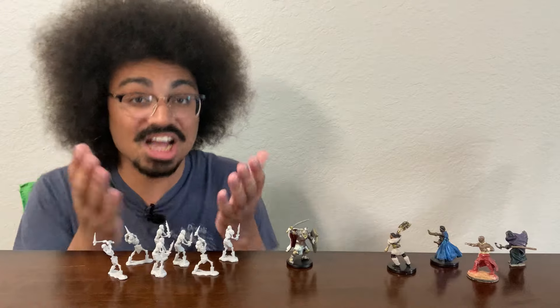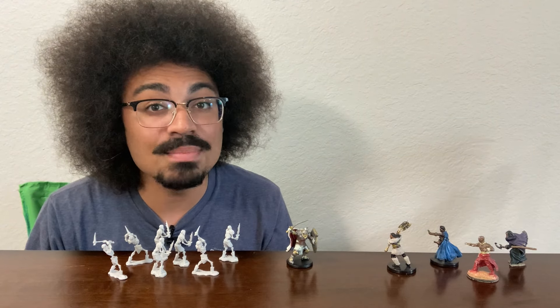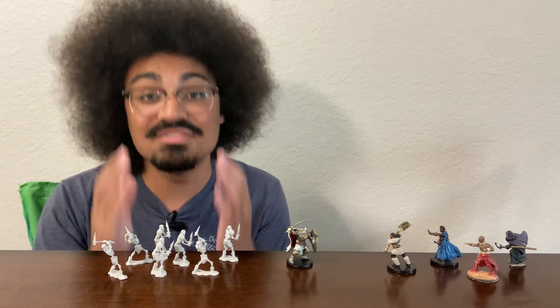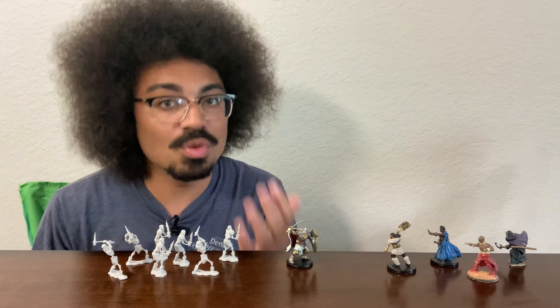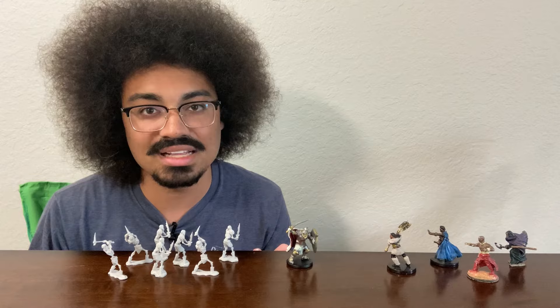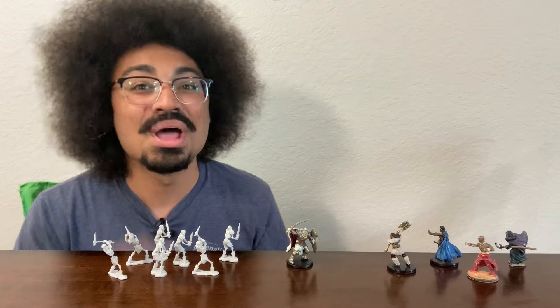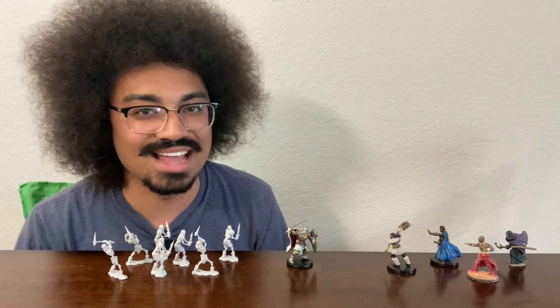The Death Knight is built to lead other undead minions into battle — and I mean that literally. Their Martial Undead ability gives any other reanimated allies within 60 feet advantage against turn undead. If you want your undead hordes to challenge the party cleric, that edge could be the difference between a tough fight and a total wash. So when you can, and if your party's strong enough, pair your Death Knight up with other undead.